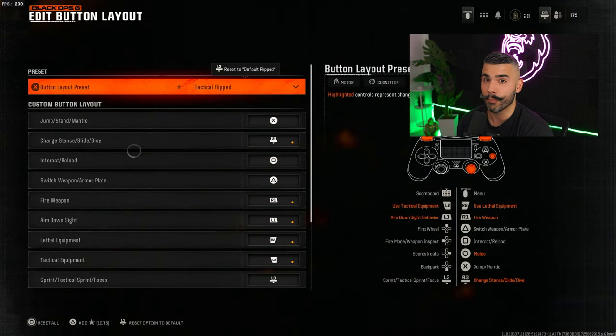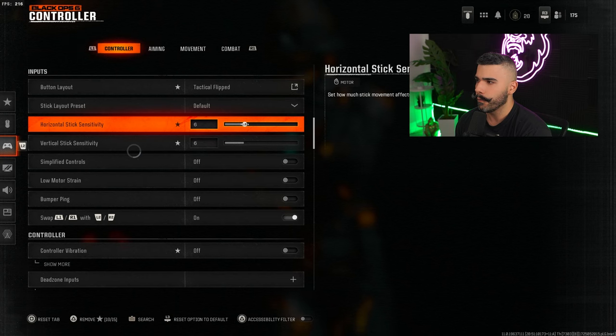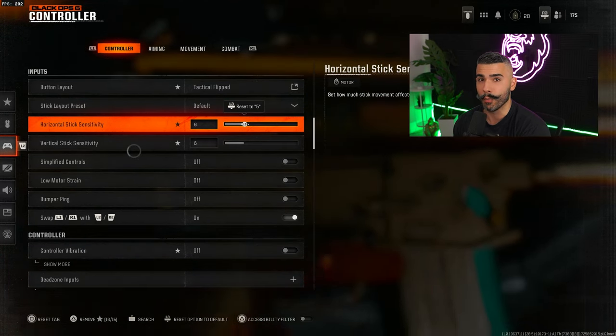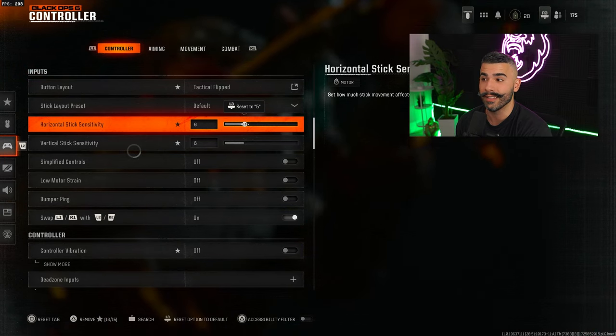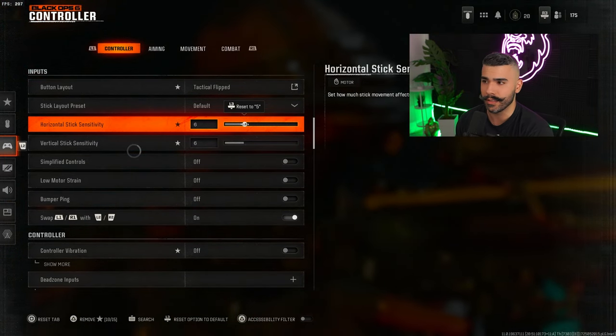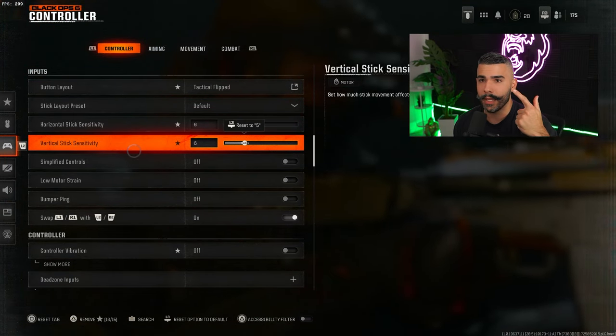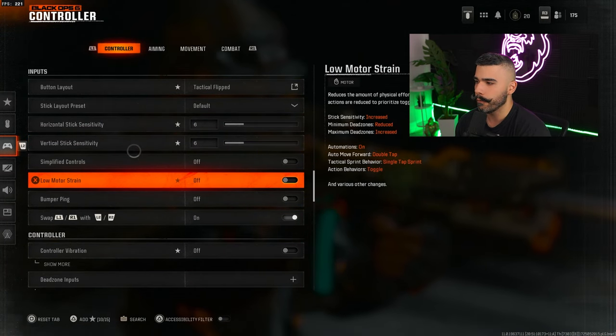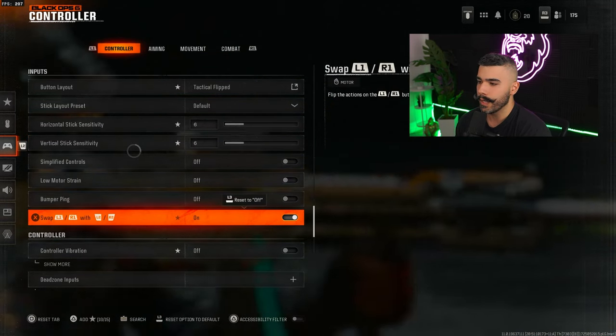For the button layout, we're going to be rocking tactical flip. This is something a lot of pros tend to use and I use it myself. For sensitivity, we're going to be rocking 6-6. This is probably what 90% of pro players use right now in the CDL, and it's one of the most consistent — it gives you better centering, better aiming, and overall is going to help you not miss.